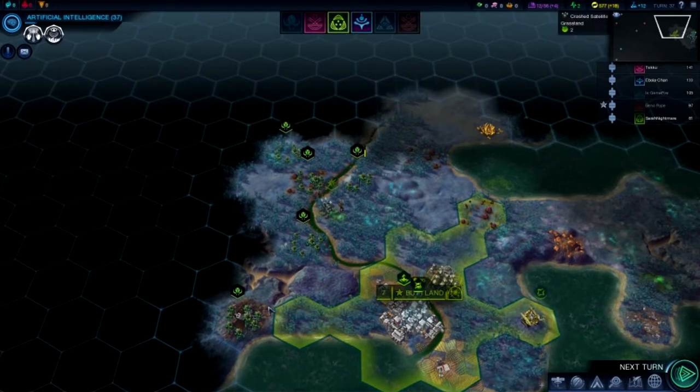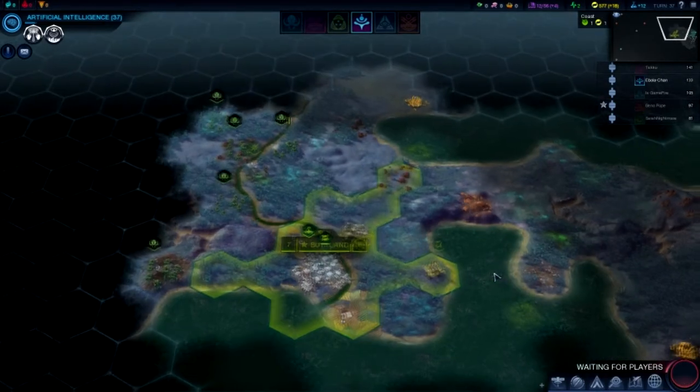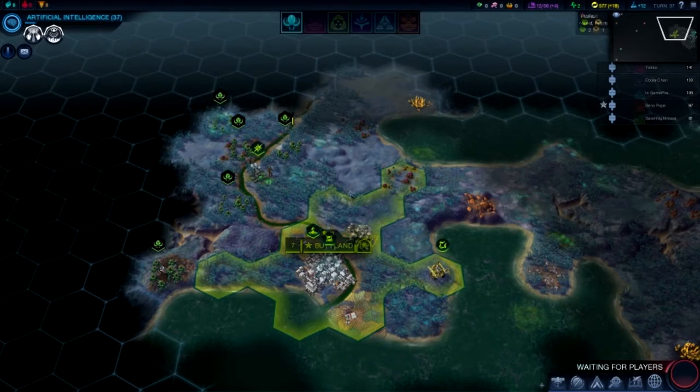There's a lot of aliens outside Buttland. If you don't attack them, they won't attack you for now. I've already attacked my dragon, and three of them are surrounding my explorer. If you attack them, they will learn to be angry with you.